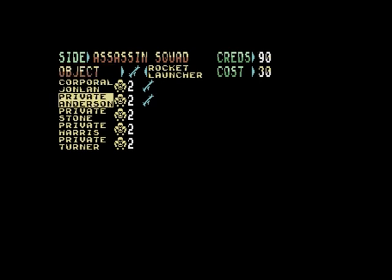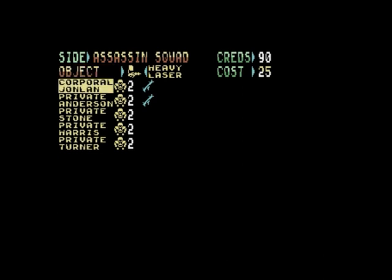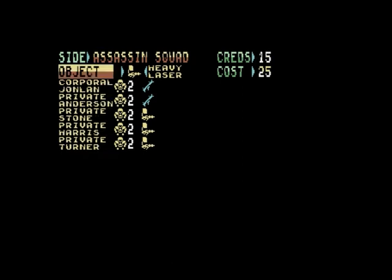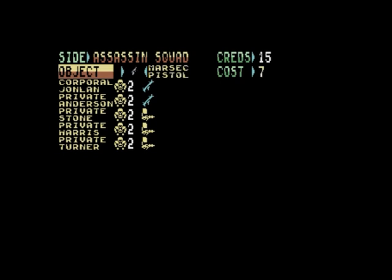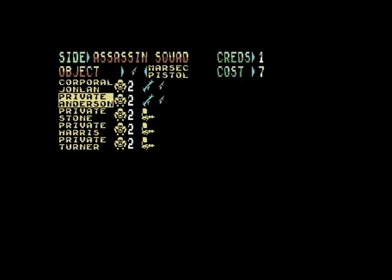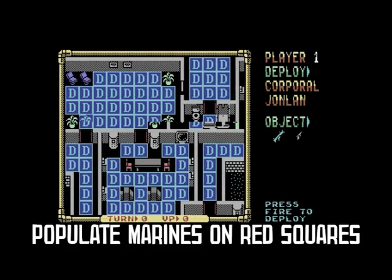There are also the initial credits you have to use to arm your squad. Action points are consumed every time you turn around, walk, load a weapon, or change a weapon. The more you load up your squad members — if you find items and pick them up, or add more armour, weapons, and ammunition — the quicker your soldier tires out.